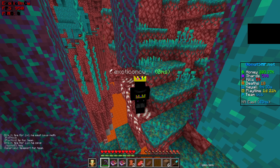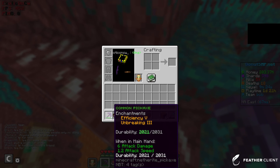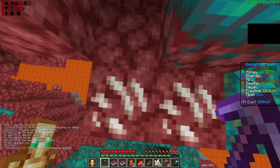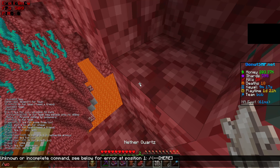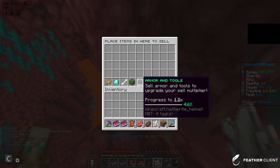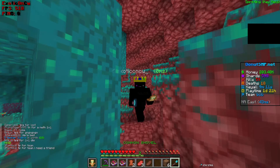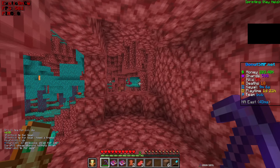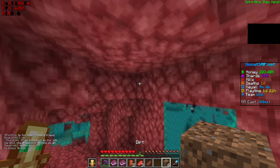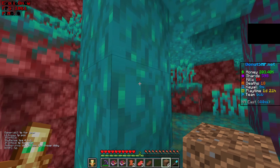I've found some quartz. I don't have a fortune pick sadly, but let's see how much money it still gets me. I have 5 quartz and it'll sell for $25. If I had a fortune pick, it would have probably sold for more, but I just don't have one right now. This is a really good money-making method — it also gets you a lot of XP, which is really good. I recommend it.